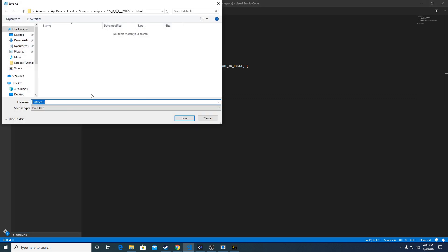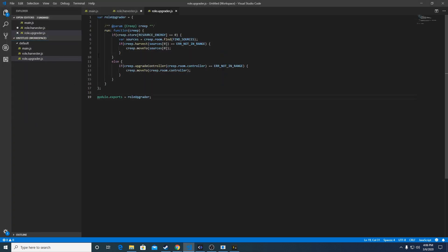I'm going to create a new file, save it as JavaScript, and name it role upgrader. If you've watched my last video you'll see there's a lot of similarity between the harvester role and the upgrader role — very similar logic. If the creep has no energy it's going to find and harvest from an energy source; if it has energy it's going to upgrade the controller. There's a small problem in that it will only harvest once, which isn't the most efficient when there's inventory space remaining, but we'll fix that in the next couple videos.